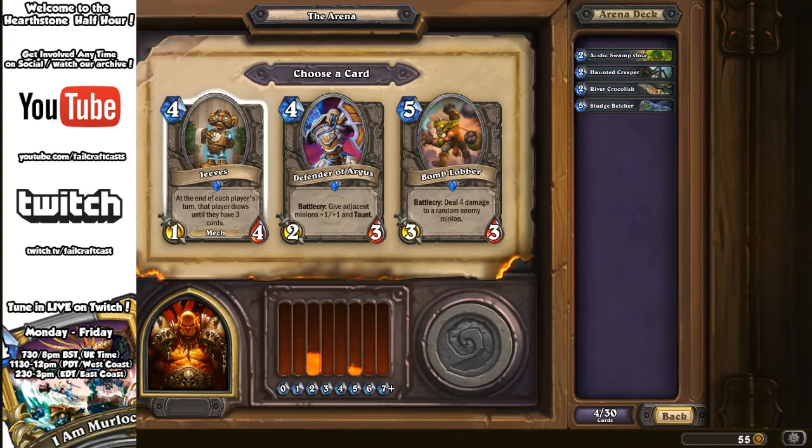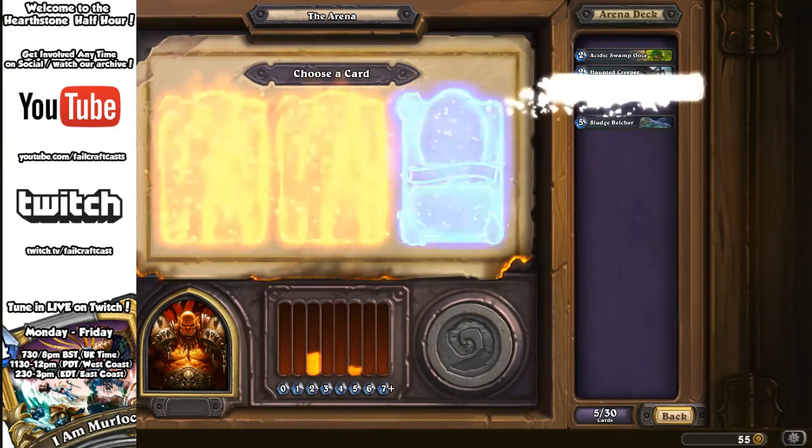Next: Jeeves, Defender of Argus, or Bomb Lobber. Jeeves draws until each player has three cards — lots of people are experimenting with it if you're playing a deck that empties your hand. Defender of Argus we've already covered, just generally really solid. Bomb Lobber deals four damage to a random enemy minion — so much fun. Lobber totally got the vote.